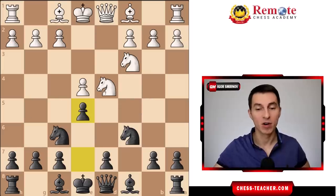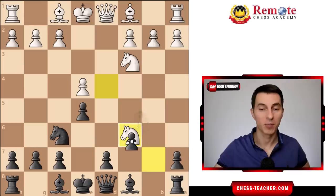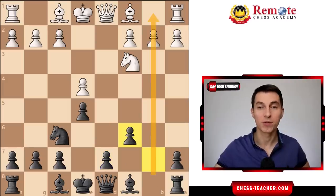If instead white takes on c6, then this helps black to strengthen their center by playing pawn takes c6. Now this square d5 is no longer weak — it is defended by the pawn. Moreover in the future black can push the other pawn forward to d5 and completely grab the center. In addition to that black has a nice semi-open b-file for their rook, which sometimes can be really useful for black's attack.